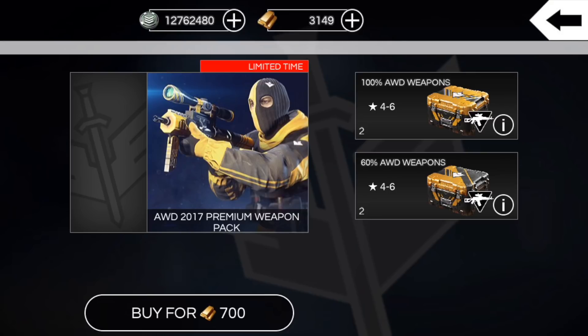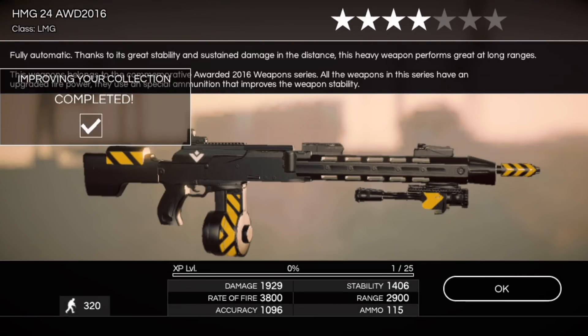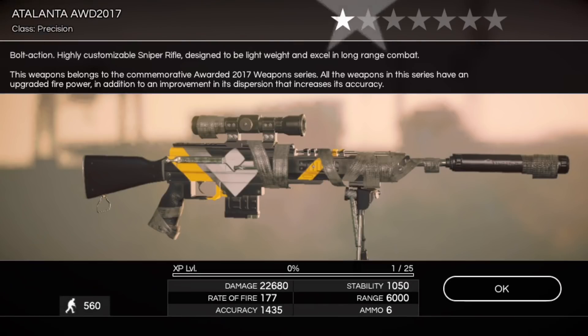What is up guys, Willis back here again with another crate opening video. We're going to be dropping about 6,000 gold on mostly these premium weapon packs for 700 gold apiece. I think it's a pretty good deal compared to the 510 deal. Some people prefer the seasonal crates — there's a CQR2000 AWD 2016.